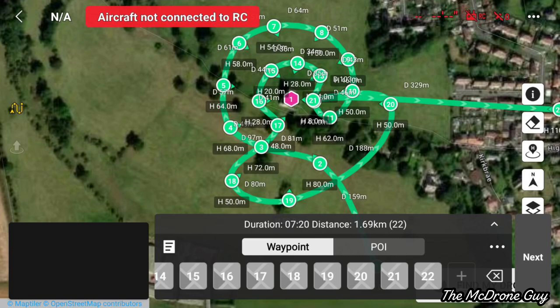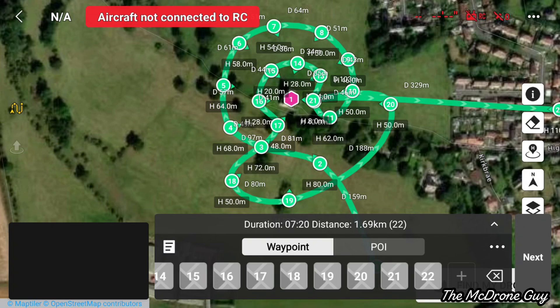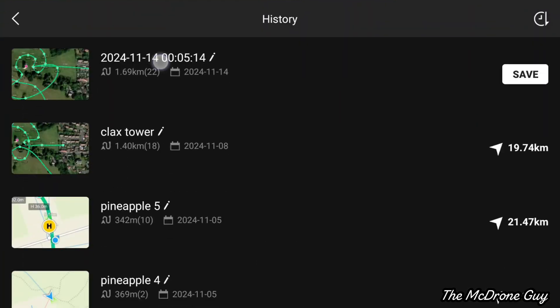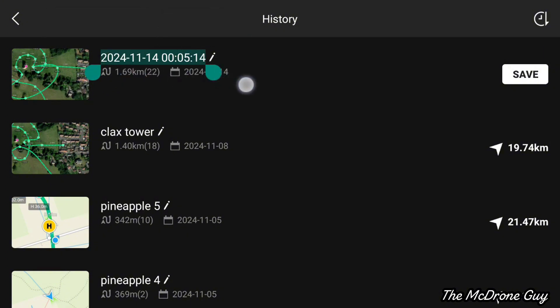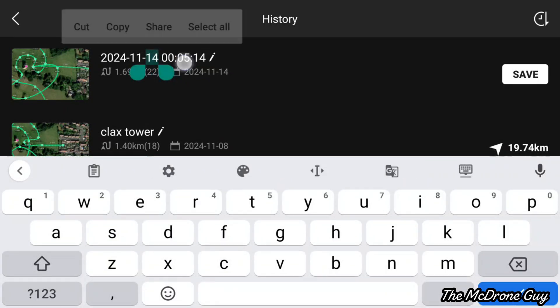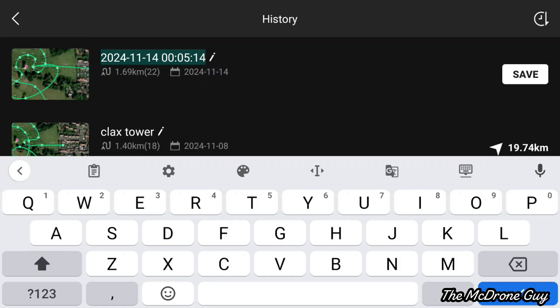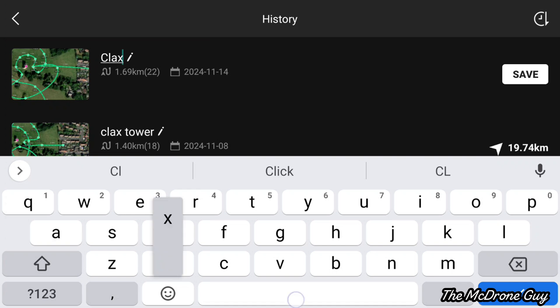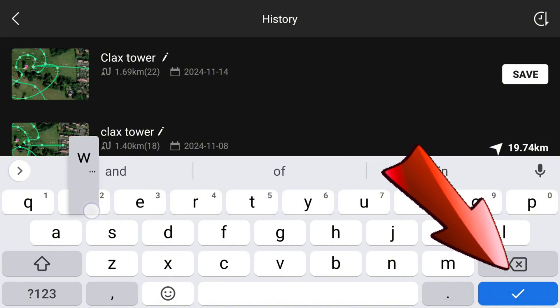The final thing to cover is how to save the waypoint mission. Select the little icon on the left which looks like an A4 sheet of paper. A screen comes up — highlight the text, which defaults to the date and time, and type in what you want to call your waypoints mission. Once done, select the tick at the bottom right of the keyboard and then hit the back arrow. Don't hit save, because that will save two of the same file with two different names.